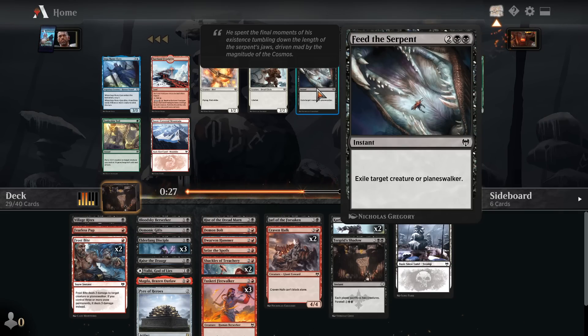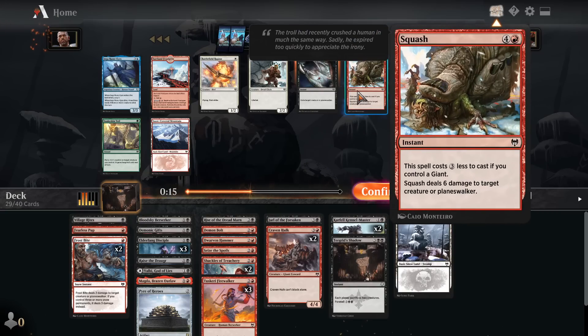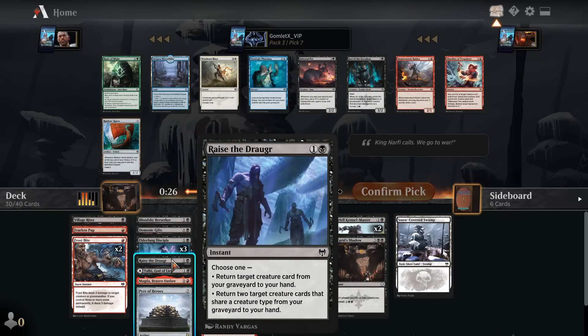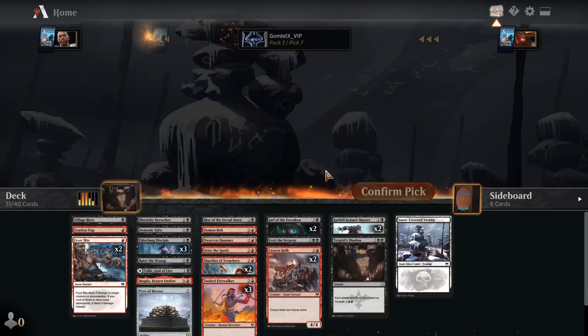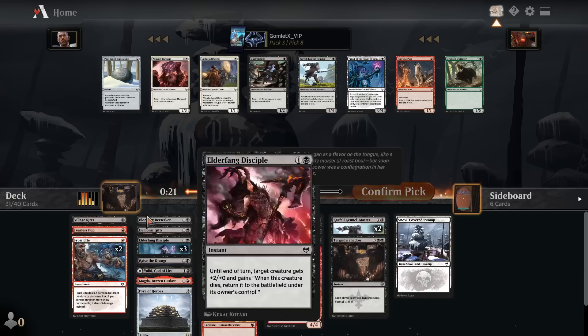Feed the Serpent seems like a really solid removal spell — four mana instant speed, exile a creature or planeswalker. We could take the Snow-Covered Mountain or the Squash, but I think Feed the Serpent is just going to be better. There's a little argument for Squash since with Craven Hulk we could cast it for only two mana, doing six at instant speed. But I like the card that's more unconditional, and since it's exiling them our opponent can't bring them back with something like Raise the Draugr. Shackles of Treachery or Jarl of the Forsaken are my favorite two cards here — I kind of want to just take another Jarl. I like that card a lot, we'll pick up a second one.